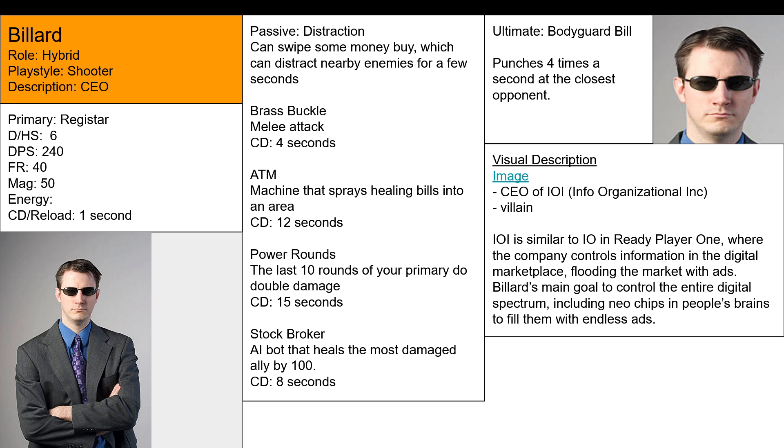The best way to present a villain when sharing your hero concepts is to use familiar references. IOI is similar to IO in Ready Player One - if someone's watched that movie, they'll remember the guy trying to make endless ads and take over the Oasis. He was a bad guy, and this guy is similar. Now you can relate that this character is an evil supervillain. It's a classic supervillain trope: corrupt CEO wants to take over the digital spectrum with ads. Whoever has seen that movie will easily understand your character's motivations.